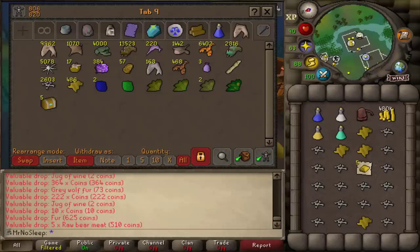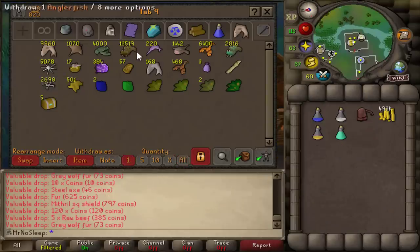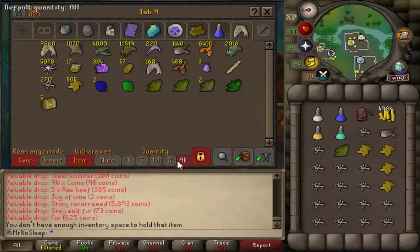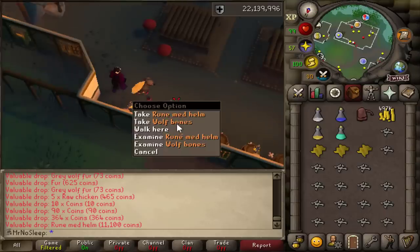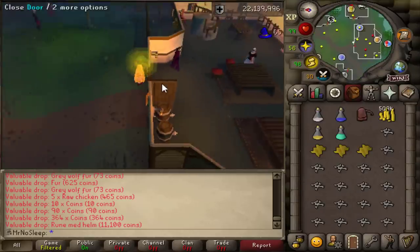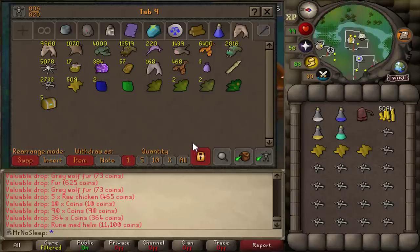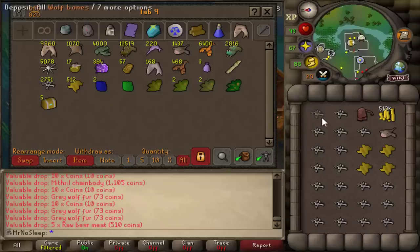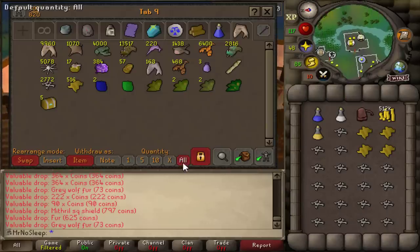I wouldn't really change much about how I killed them — maybe if I wanted to use range I'd use a blowpipe here, but it would probably be similar speeds, and it's not multi-combat so the cannon is only good for so long. One cool milestone is that I finally reached 22 million defense XP — I think I gained like 1.4 million defense XP throughout this video. They also drop sapphires, emeralds, and rubies, but that's like 1 in 1000, so I got a couple of gems. Same goes for the herbs — like 1 in 700 or 1 in 2000 — so I got a couple of those.